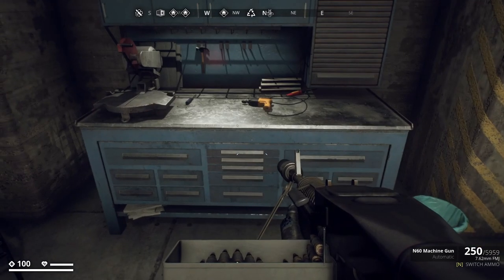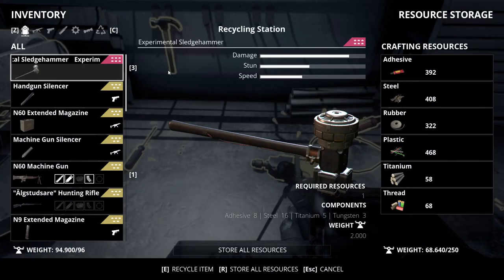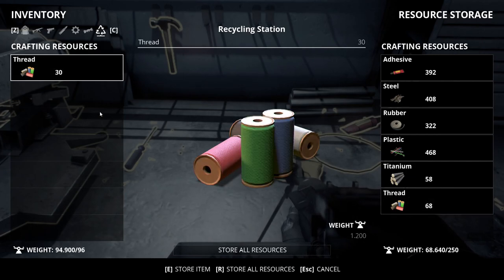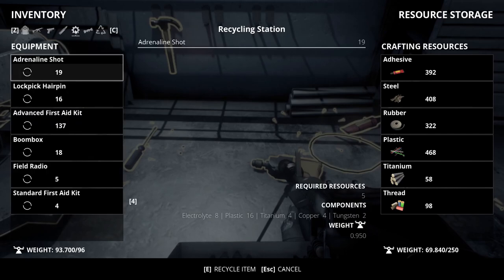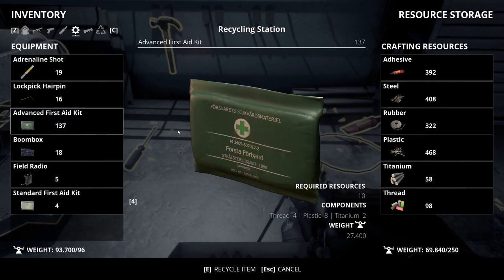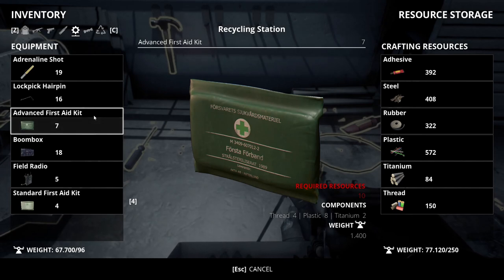Let's turn in these resources. I already had 98 thread gathered from about an hour of running around Nyhamden and Clint Pier doing remedial thread farming. Now let's see how much we get from recycling the advanced first aid kits. We got 52 thread for half an hour of farming. They actually work out to not be too dissimilar — an hour of farming advanced first aid kits would probably yield a similar amount to an hour of looting toolboxes around the map.